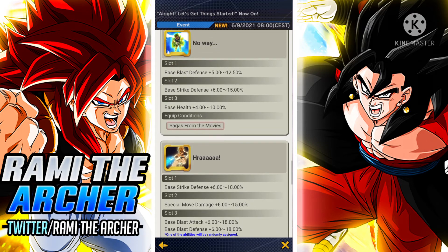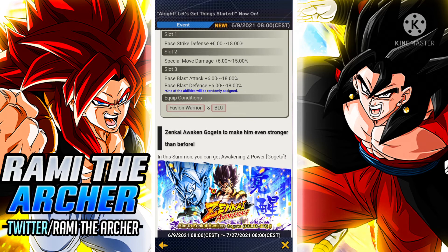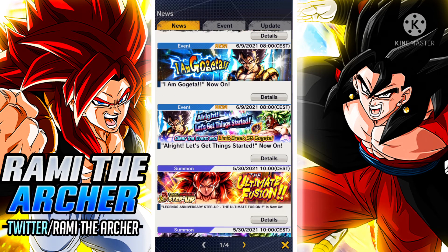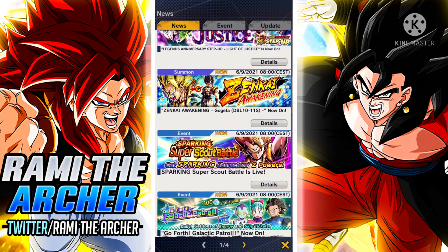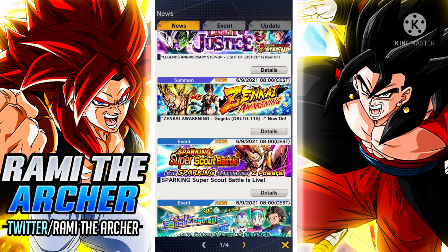Then we have additional equipment you can get as well — this equipment called 'Hurrah' is a pretty good equipment for Gogeta. It's not super broken but it can help him a lot, especially if you can get maybe 14% on the special move damage and around 17% on the blast attack damage; that is going to make him really good. And then we have information about the Zenkai Awakening, which I already covered in a video I made about 15 minutes ago.